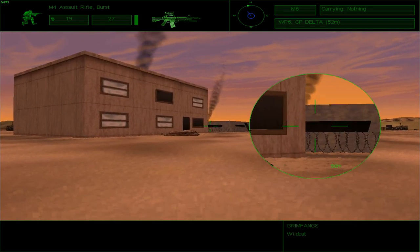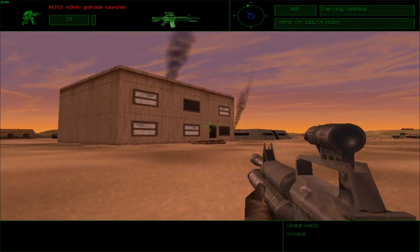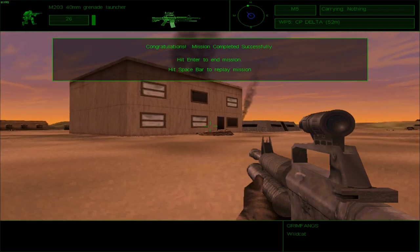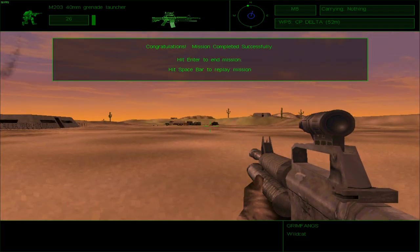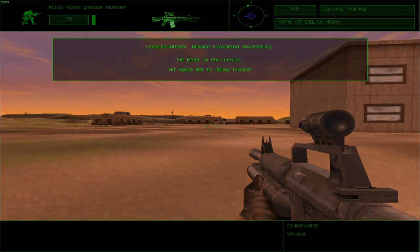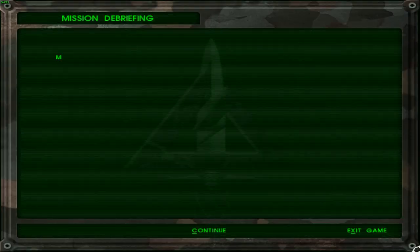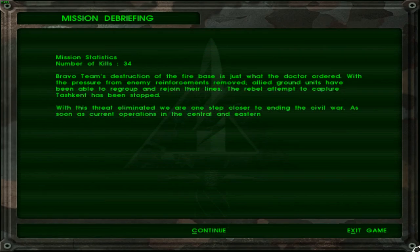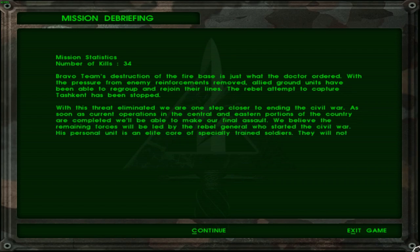I do not see anybody inside this bunker thus far, but there could be more people here. King 6, this is Bravo 1 — there are no other elements on scene apart from Bravo 1. Bravo 1 moving to extraction. Over and out. Mission 6, number of kills: 34. Bravo team's destruction of the firebase is just what the doctor ordered.